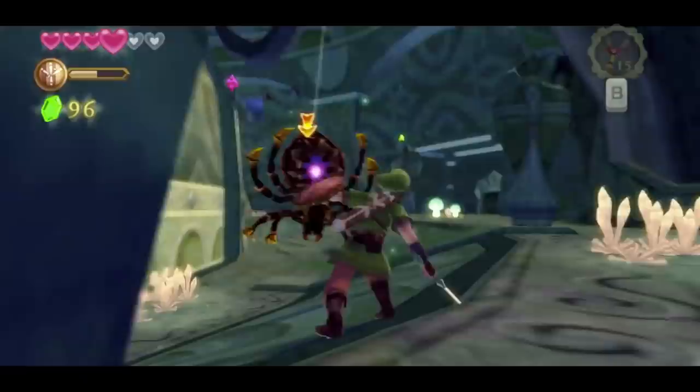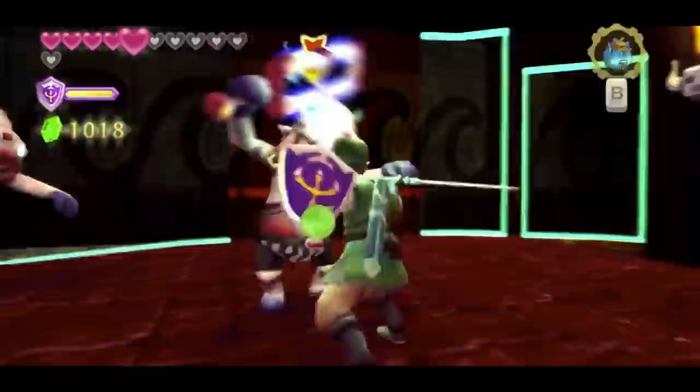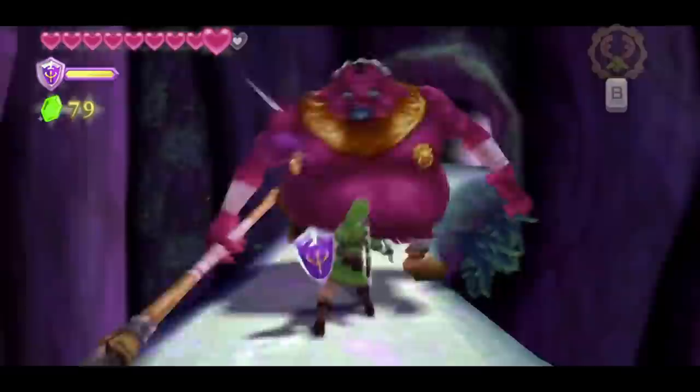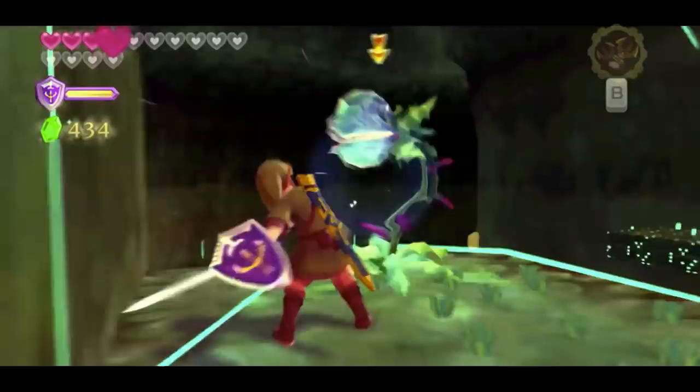The Legend of Zelda Skyward Sword was originally released on the Wii in 2011. It launched on Zelda's 25th anniversary and brought with it full motion controls, making use of the Wii Motion Plus attachment. Like with Wind Waker and Twilight Princess on the Wii U, Nintendo have released an HD remaster 10 years after the original, this time for the Nintendo Switch. So does this game soar to great heights or land face first? Well, let's find out.